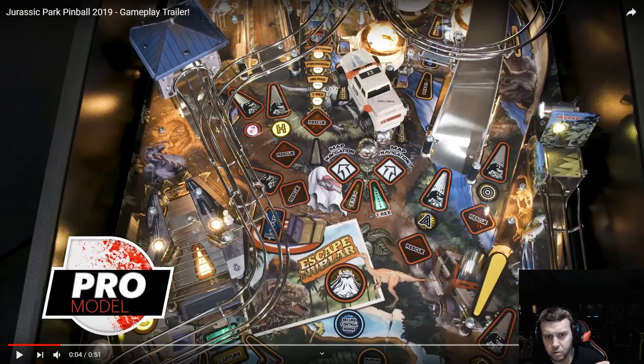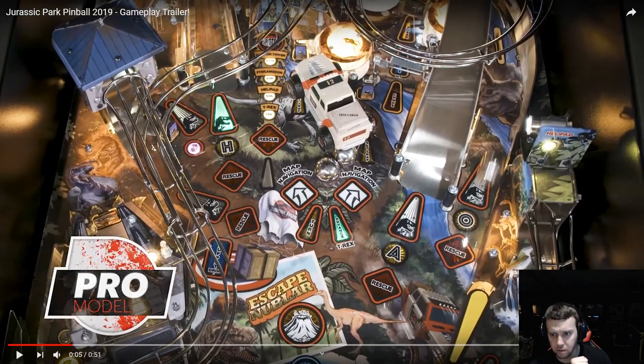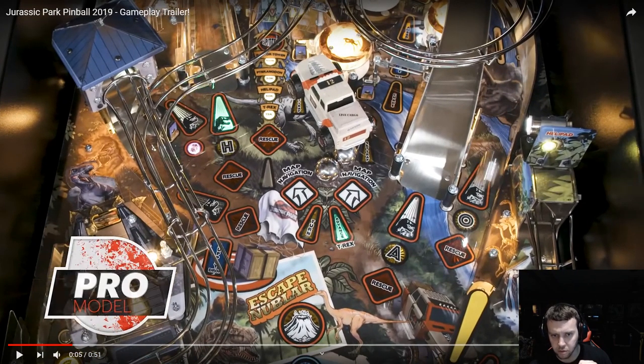This shot up here — they want to show you the shots for this upper flipper. Your upper right flipper has got one, two, three — three primary shots that I can see right now that you can make. The first one goes around, orbits, and feeds right back to the flipper again. That's very similar to a lot of games — like Getaway. It's very reminiscent of a loop-around for a lot of Steve Ritchie games. When I see that type of thing, I always think of Steve Ritchie.